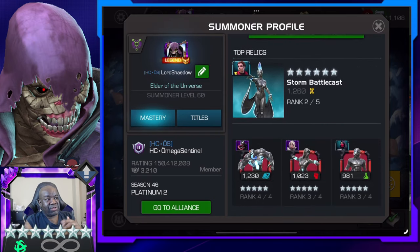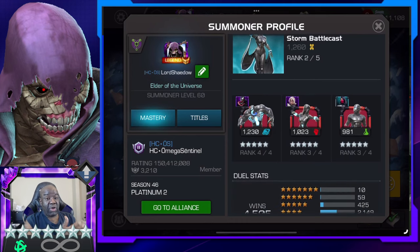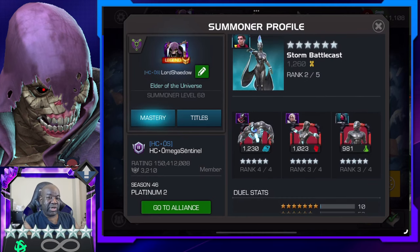Here are my relics. The Storm Battle Cast is, I think, the only awakened six-star relic that I have. I've just randomly put relics on champions for now. Later on I'm going to invest some time looking through the best combinations of relics for each champion. I do know the Venom relic goes with Venom, and the Black Widow relic definitely goes with my Black Cat. The other two I'm not sure about yet.